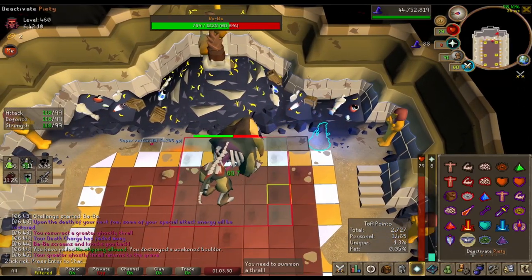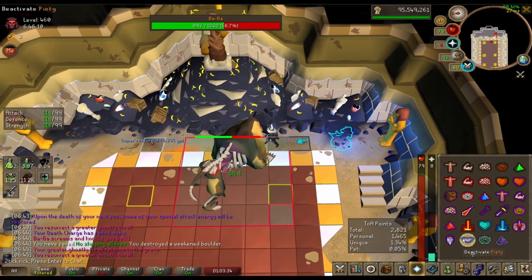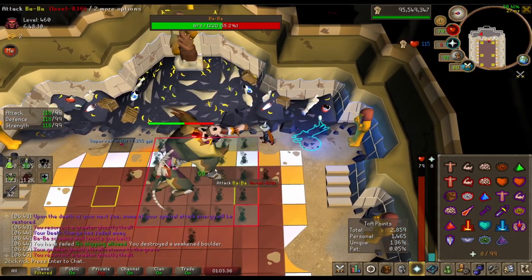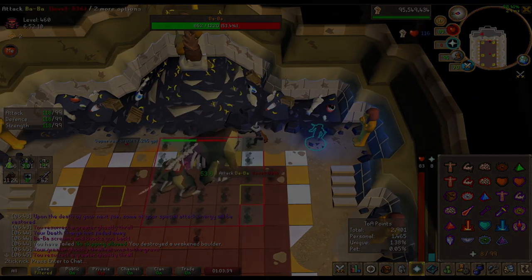I'm going to show some ways of how to fix it. I try a little overhead view where it's super easy to click the pot.